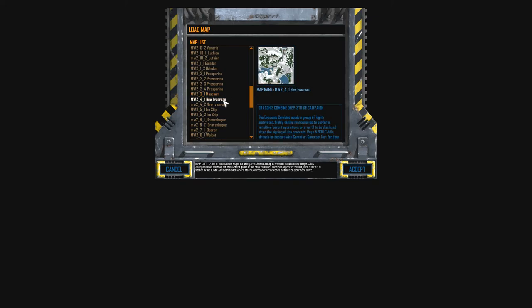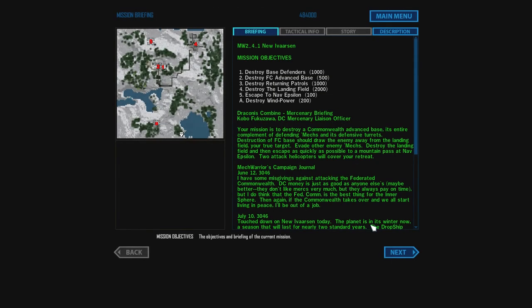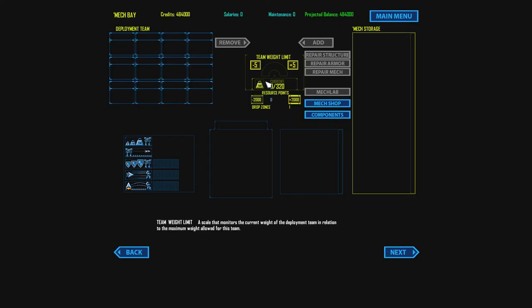Let's see if I can play one more - something I haven't tried yet. Ooh, desert map. I don't want training. Draconis Combine Deep Strike Campaign - wow! Sure. That looks good. 320-ton drop limit. This might have been a bad idea.